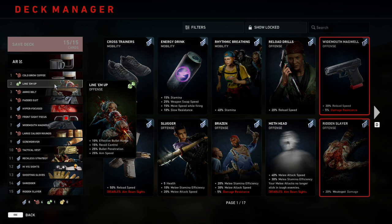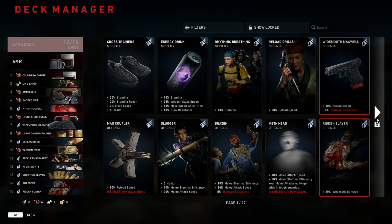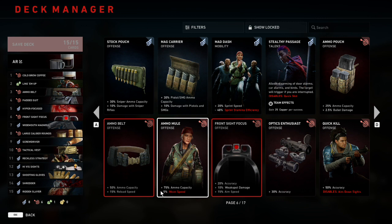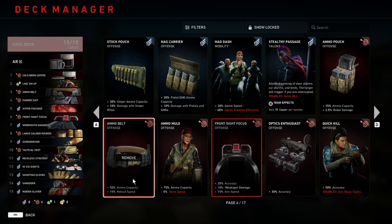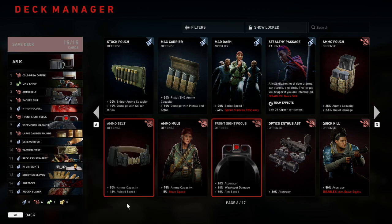Number three is going to be Ammo Belt, which gives us plus 50% ammo capacity and plus 15% reload speed. The main reason we're playing Ammo Belt over Ammo Mule is because of that reload speed. 75% ammo capacity is a little much for ARs — there are other cards that give you ammo plus other value, and in this deck that's going to be Tactical Vest, which gives us extra ammo and plus 10% damage with assault rifles and LMGs. The 15% reload speed from Ammo Belt is just enough reason not to play Ammo Mule. Ammo Pouch with 25% ammo capacity simply isn't enough, and combining Ammo Pouch and Ammo Belt only gives you as much ammo as Ammo Mule anyway.